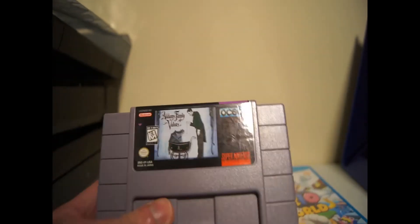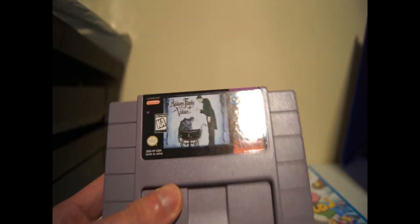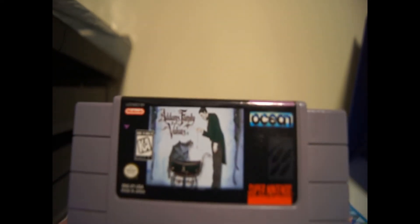Addams Family Values is the third one in the Addams Family trilogy for the Super Nintendo. With this game it's kind of like Zelda in a way — it's like an action RPG where you do a lot of dungeon crawling and puzzle solving like Zelda. So if you like that type of game, you'll like this one.